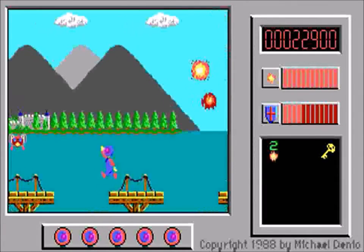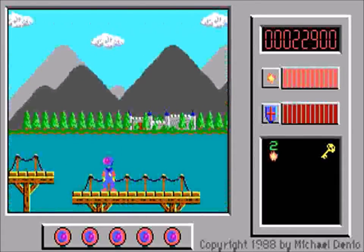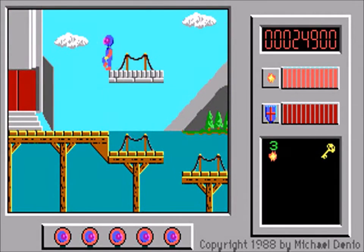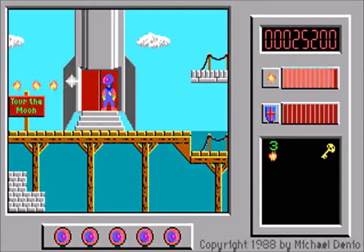That's about to change, though, as we end this level by grabbing our third Blast Ola Cola and boarding a rocket. That's right — we've hardly arrived, and we're already leaving Tambi. Join me next time as we tour the moon.